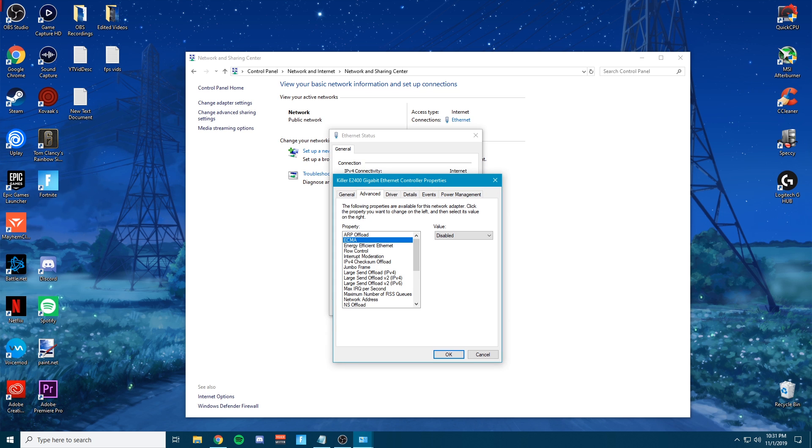What we're going to do is optimize these settings for gaming specifically. So first: ARP Offload — go ahead and disable that. DMCA — disable. Energy Efficient — disable. Flow Control — go ahead and disable that as well. Interrupt Moderation — disable.